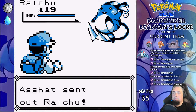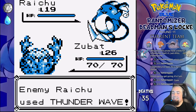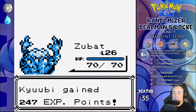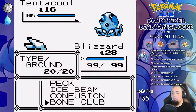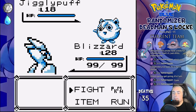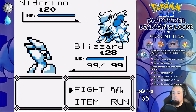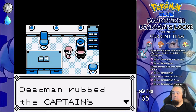Rival time — he leads with Raichu, I lead with Qubi but switch to Zubat immediately, cause he has literally nothing he can hit me with. Rock Throw kills, Tentacool is next and Blizzard runs into a Supersonic and misses once, but Bone Club then one-shots. Jigglypuff comes out and gets taken out by Ice Beam, and last is Nidorino who gets Confusion one-shot. We get Cut from the captain and go on to fight Surge's gym again.